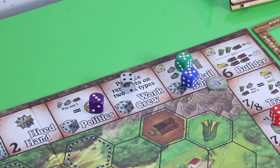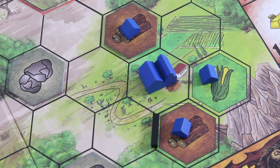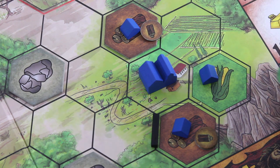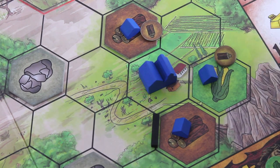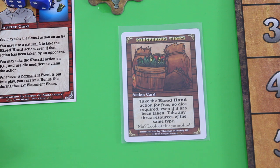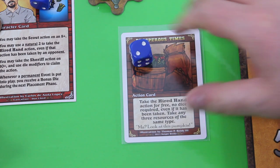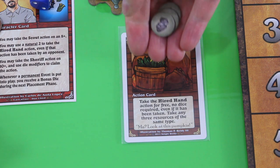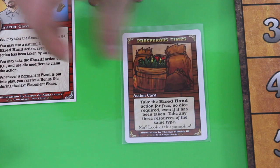That's already the end of the placement phase. Now we jump right into the collection phase. Let's grab this die first — produce resources on two hex types. I choose wood and food, so both of those hex types will produce. I get two pieces of wood and one food token. Then I will place my prosperous times card — take the hired hand action for free, no dice required — so I get a bonus die for the next round, and on top of this I'm also allowed to gain three resources of the same type. I have to go for ore this time.